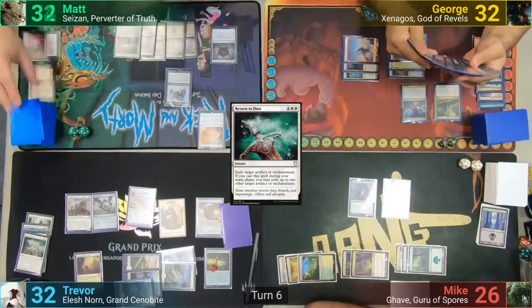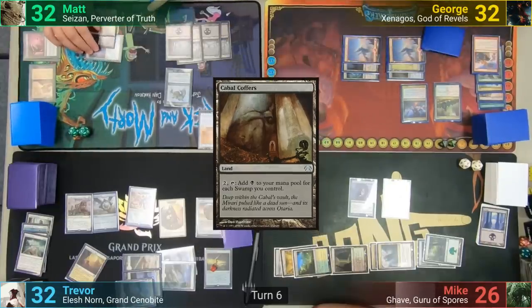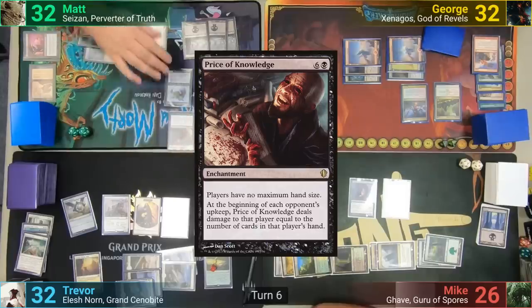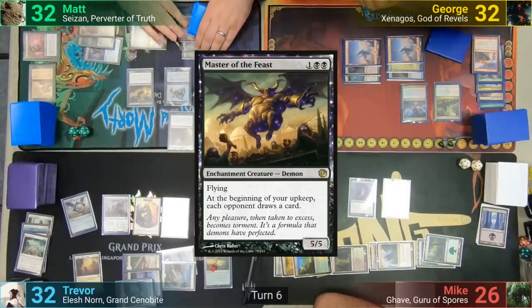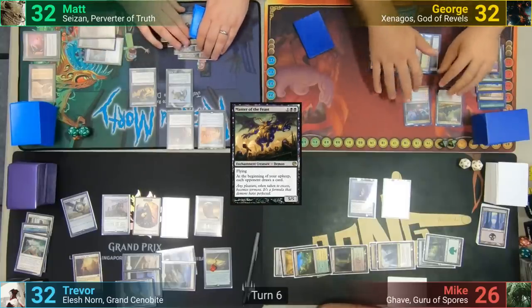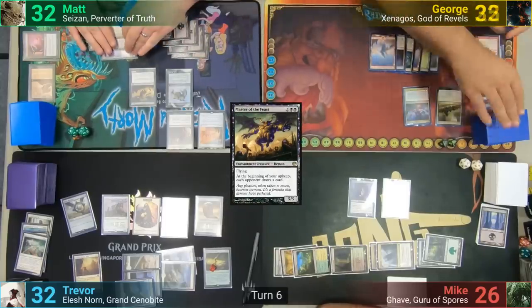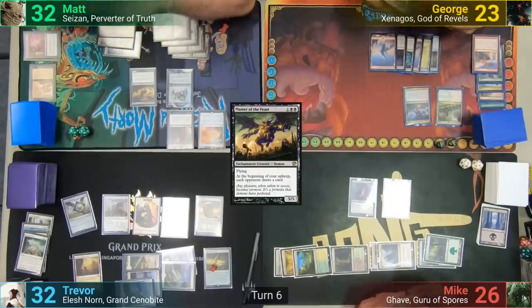Matt draws his cards and plays a Cabal Coffers as his land drop. He activates it for 7 black mana, casting Price of Knowledge. Matt then pays 3 more mana for Master of the Feast and passes to George. George untaps and on his upkeep stacks his triggers to resolve the Price one first, losing 7. He then draws his cards from Sizen, losing 2 more, and then draws for turn.